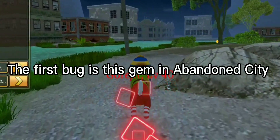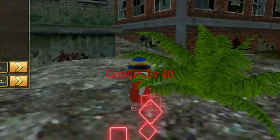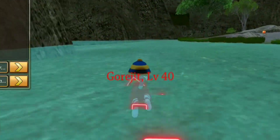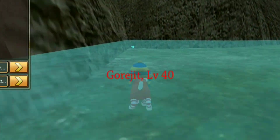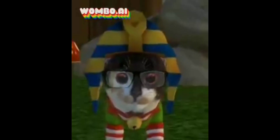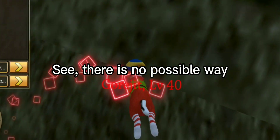The first bug is this gem in Abandoned City — you can't get it at all unless you hack. Let me in, please. See, there is no possible way.